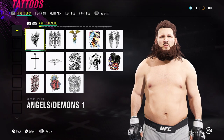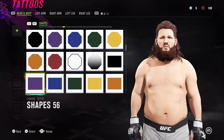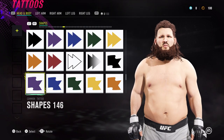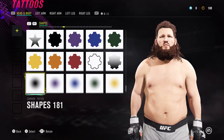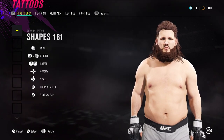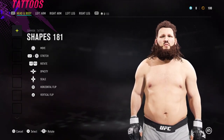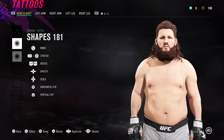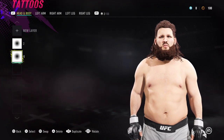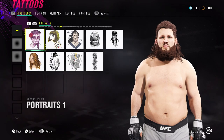First of all, we're going to get the shapes and go for shapes. He's given a bit of shading around the eye region — same again for the other side, but not as much. Next up we have shapes 181 — we've done that one.